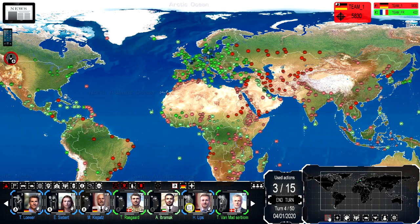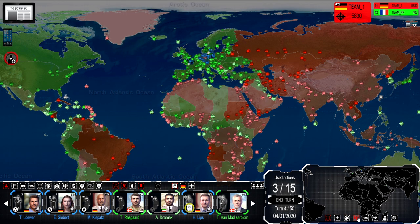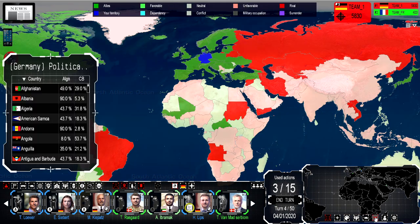What do these buttons down here do? There's a zoom out view, send a map of current location, display team colors, colorize map, military map, diplomatic map. Rivals. Surrender. Unfavorable military occupation. And there are the options.